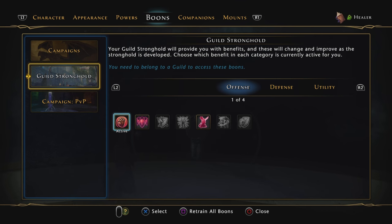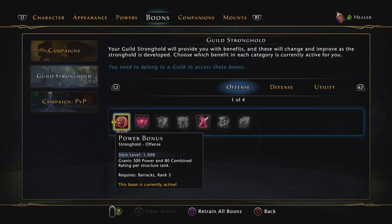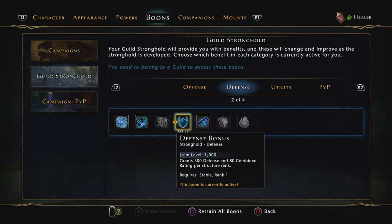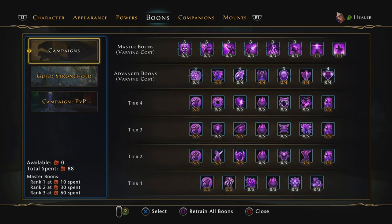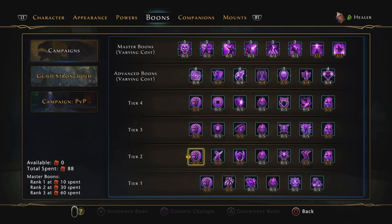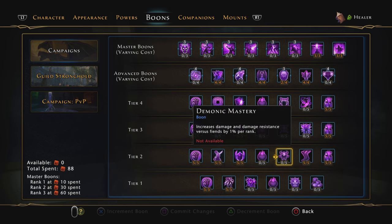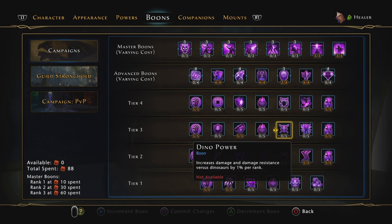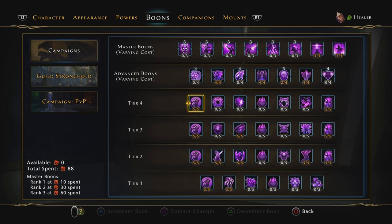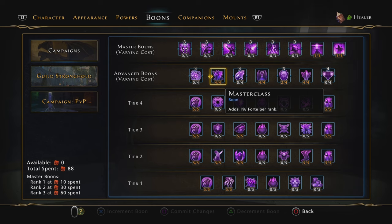For the boons, we got some significant changes. For the Guild Stronghold one, I'm using power and the defense one. For utility, I'm using Reviver Sickness. For the campaign boons, I'm going to be using power, critical strike, power, critical severity, defense, movement speed, lingering medicine, more power, awareness, more lingering fortification, power, power, and lingering power. For the advanced boons, I'm taking as much as I can.